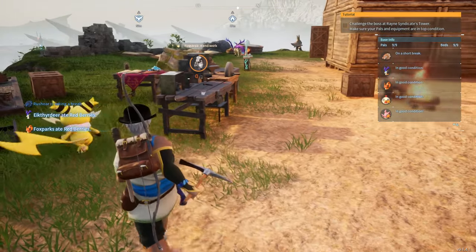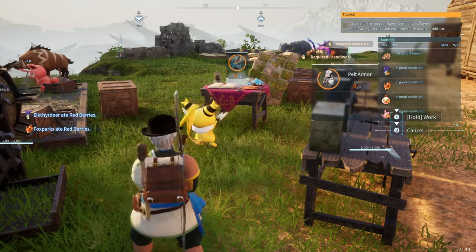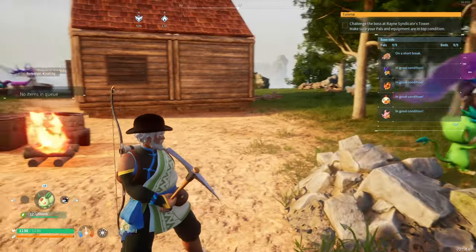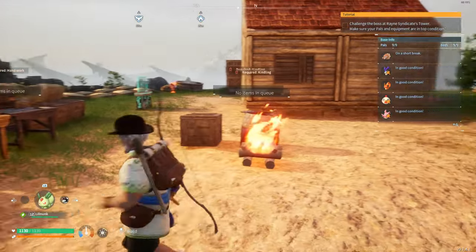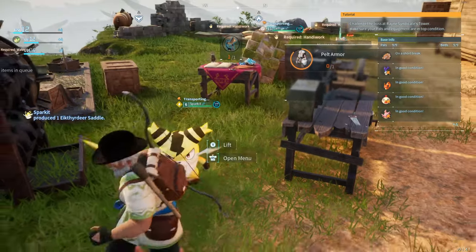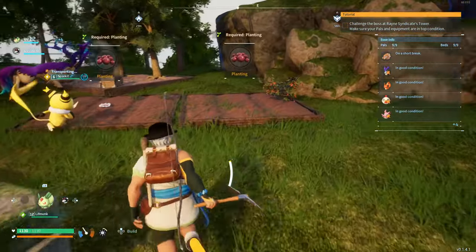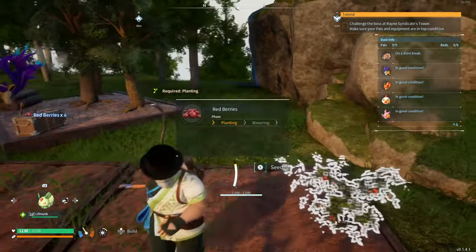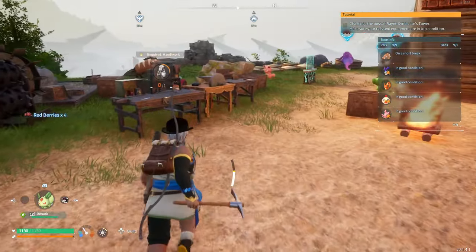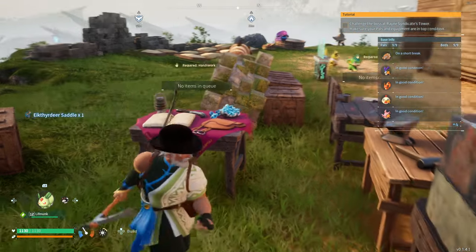Sparky here should be finishing the saddle real soon, so we'll be able to pull the elk off lumber duty. The elk was taking a break. Oh, you got it! Good. I think if you let them complete tasks, maybe that levels them up. The berries — they always get distracted on these berries. Fine, you can leave the berries. I want this pelt armor done. Let's grab the saddle. Perfect.